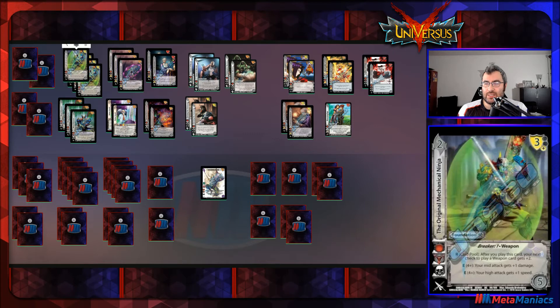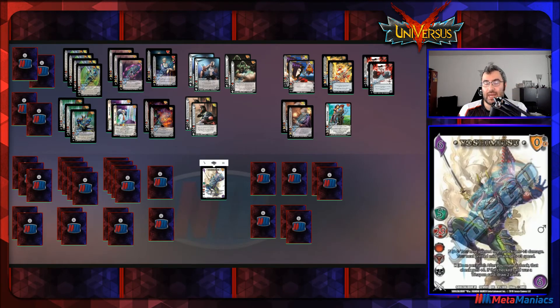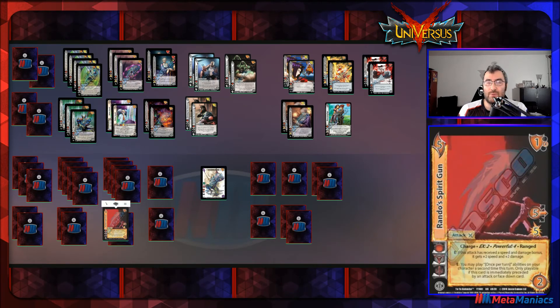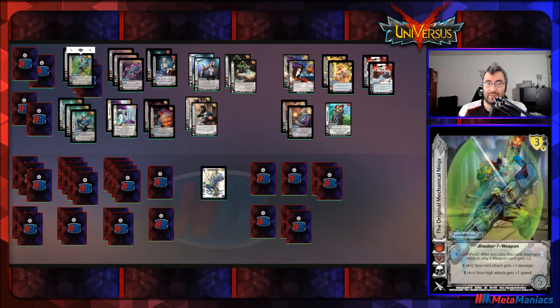Then we have four copies of Yoshimitsu's foundation, Original Mechanical Ninja. It has a three-low block and a reaction in the card pool: after you play it, your next weapon card gets plus-two. It also comes with two enhances — plus-one damage or plus-one speed depending on whether the attack is mid or high. Note this is flip-flopped from the character power: here high gets speed and mid gets damage. This pairs nicely with Rando's Spirit Gun since you can buff both its speed and damage to trigger its plus-two bonus.